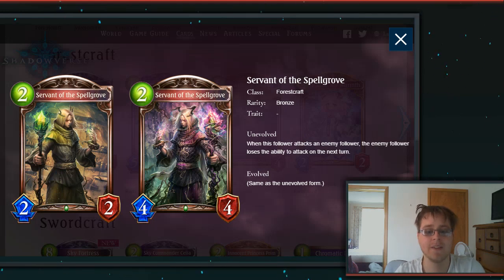Then we have Servant of the Spellgrove, a 2-drop 2-2 Bronze. Whenever this follower attacks an enemy follower, the enemy follower loses the ability to attack on the next turn. It's one of those cards that limits what your opponent can do — I always like seeing stuff like that.